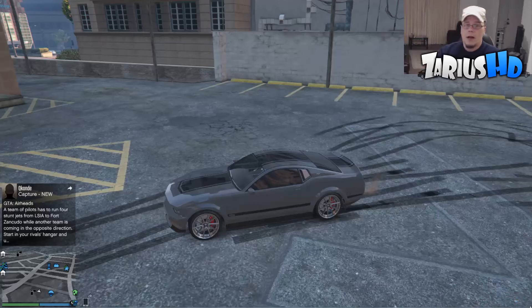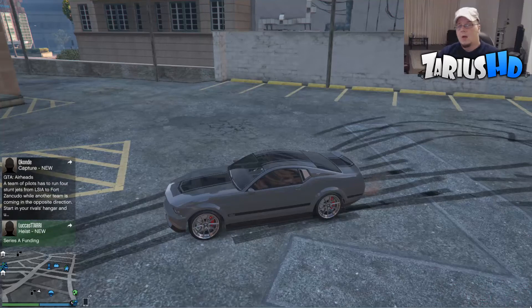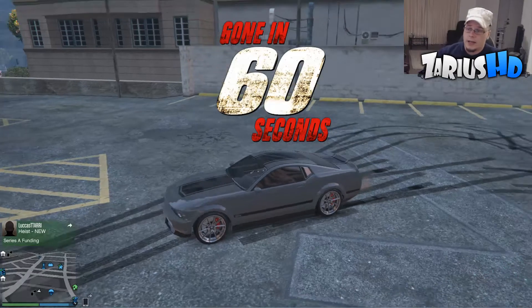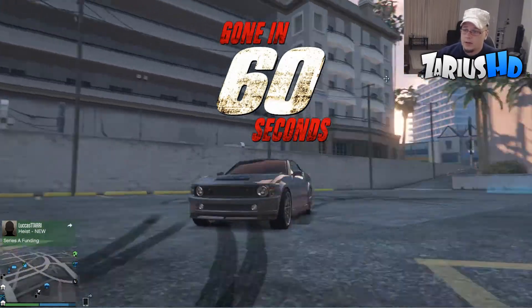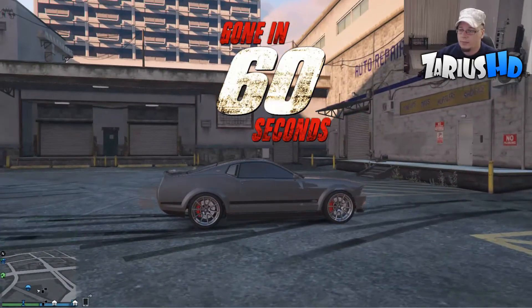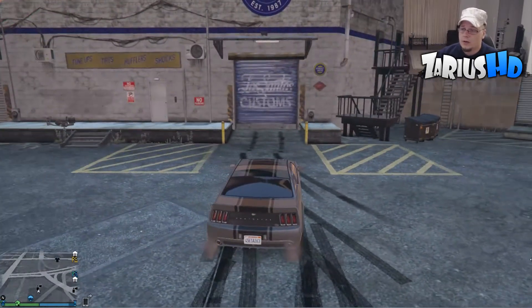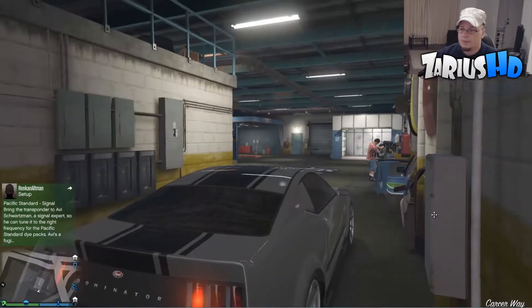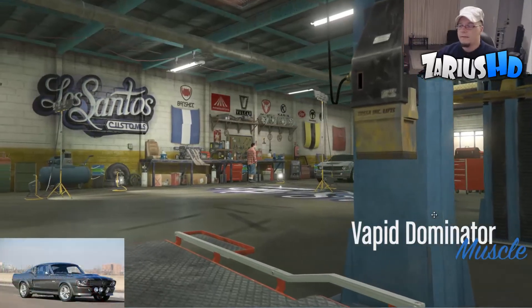What is up guys, and welcome back to another GTA 5 custom movie car build. Today we're going to take a look at Gone in 60 Seconds Eleanor with Nicolas Cage. Look at this baby — absolutely well and truly beautiful. So let's go and take a look and let's customize this baby up.